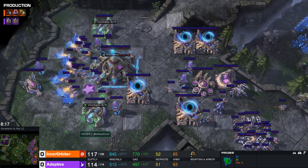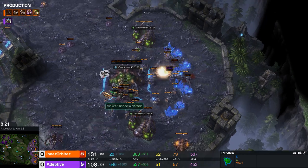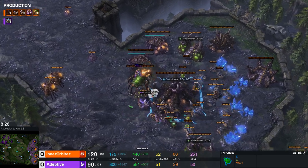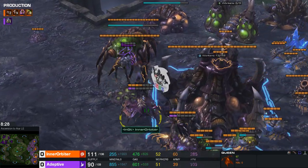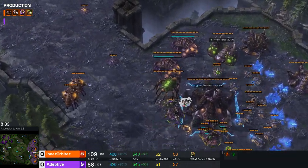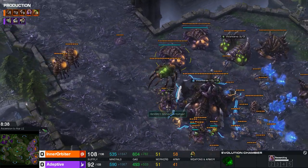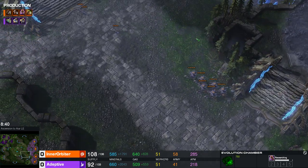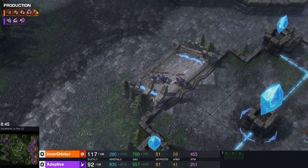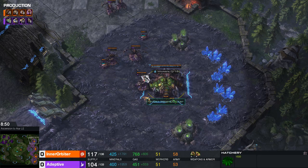The game stabilizes out a bit. There's some aggression trying to pick off drone kills. Some Adepts shade toward the natural — a Queen just cleans all that up. Transfuse keeps the Queen alive. It's funny how the new probe just disappears like a nuclear explosion — do they have a nuclear reactor built in that just causes them to blow up?